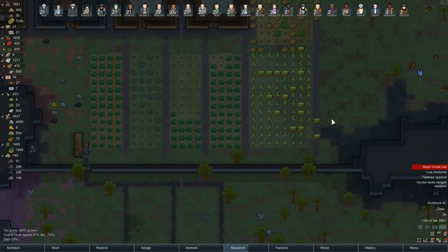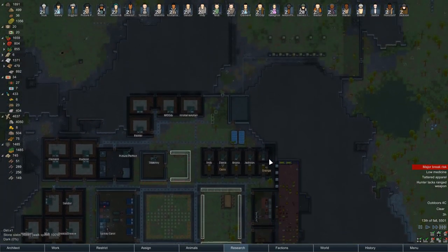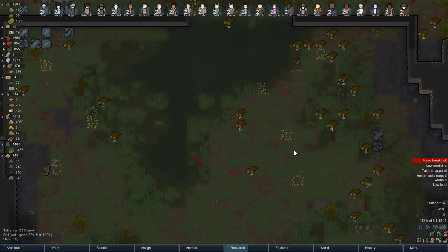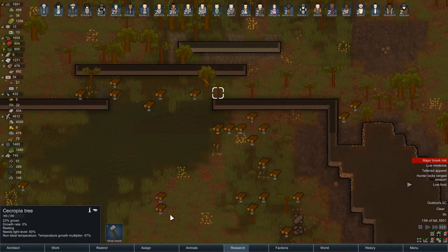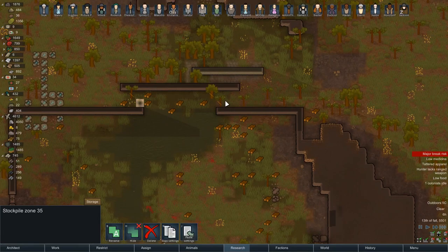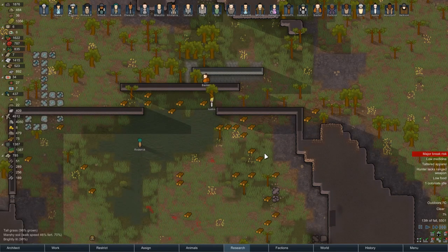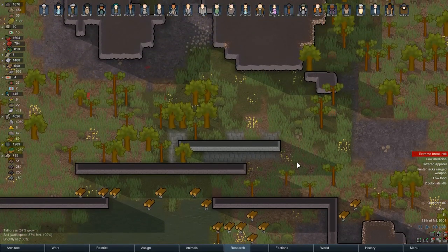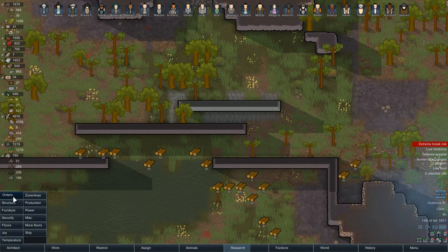We're churning out blocks — that's really good news. Oh my god, they've done all the pathways by the look of it! There are a few little bits up here but they finished the walls and finished cutting down the trees. There's a couple of extra ones to chop down. I'll put stockpiles up there. We should probably deconstruct this wall — it would give us some more blocks.